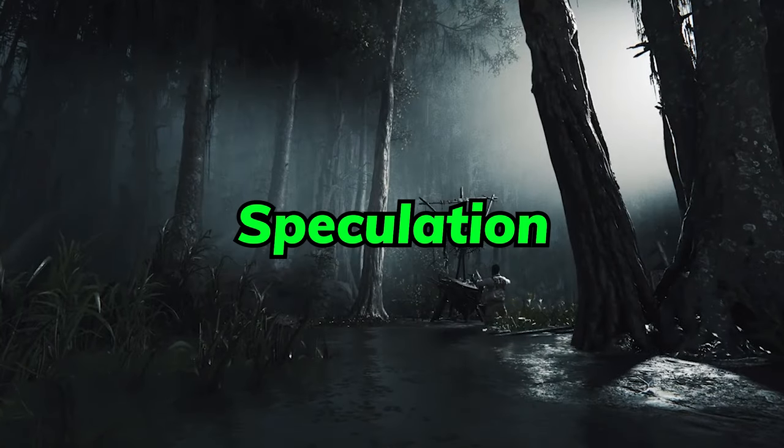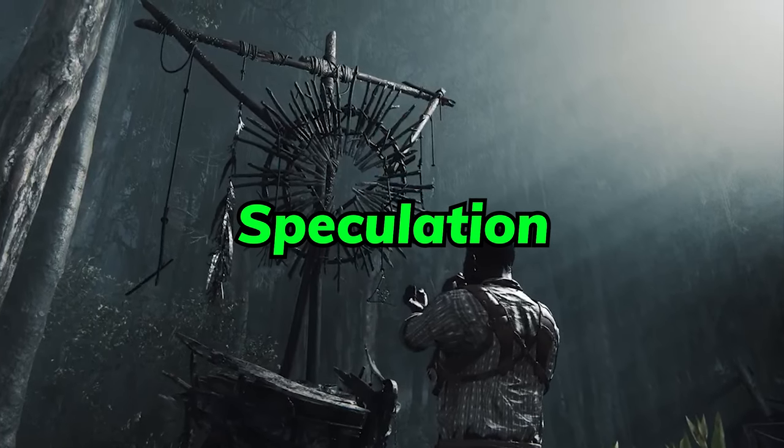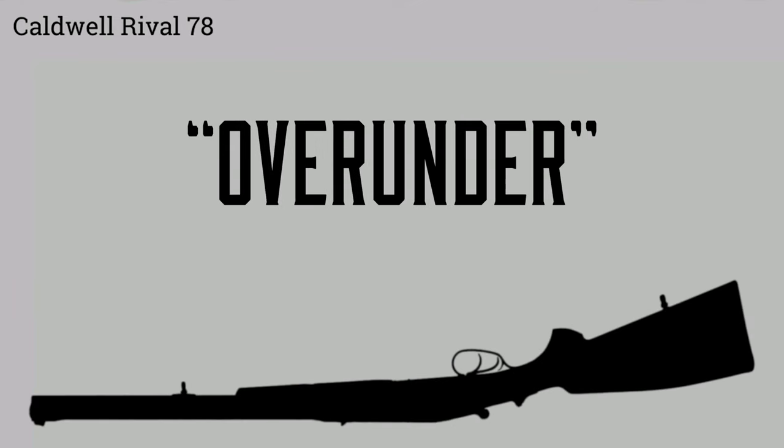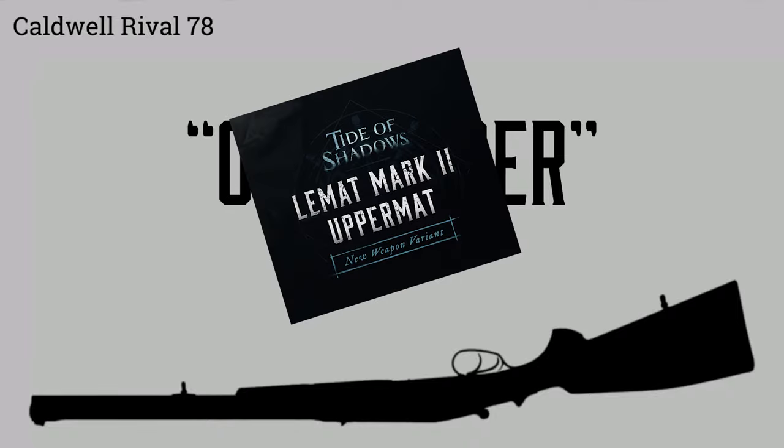And I wouldn't be surprised at all if it's included as part of the Caldwell Rival unlock tree. So brace yourselves for the Caldwell Rival 78 Over Under — at least, that's my best guess as to what the name would be after hearing about the Uppermat.